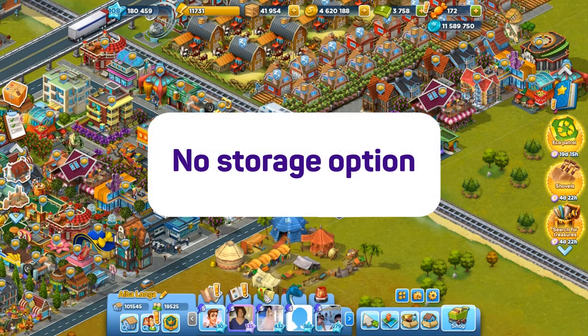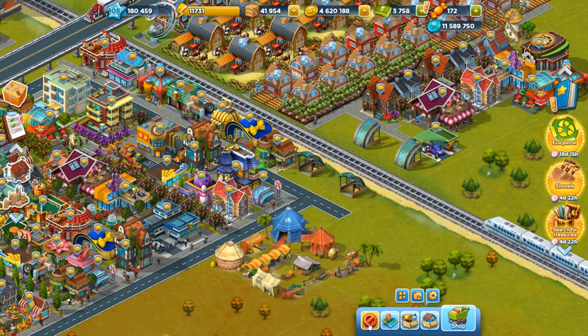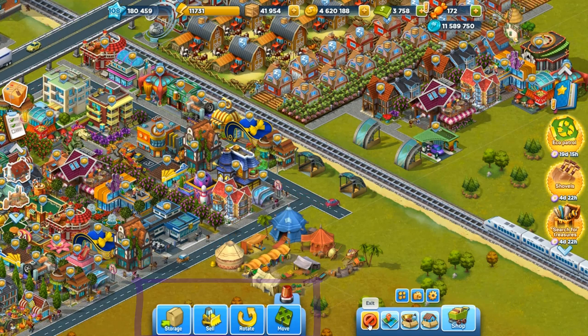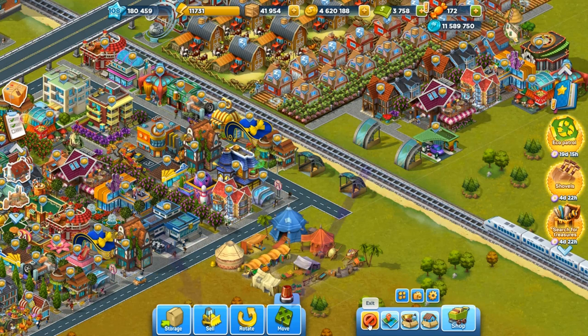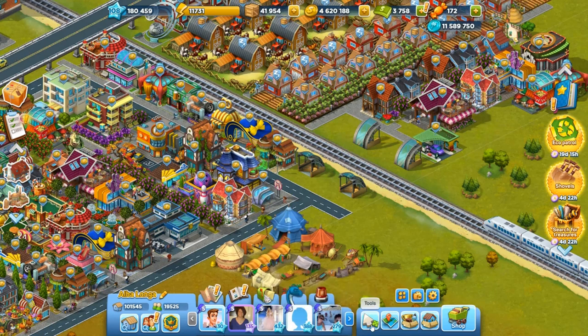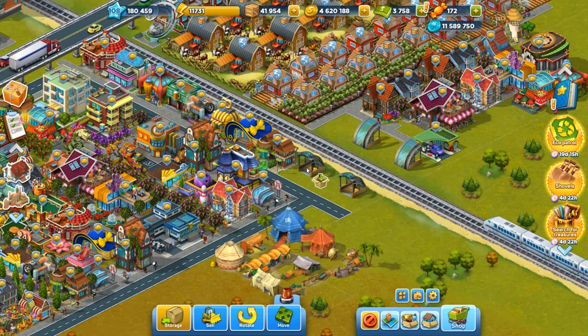A railway crossing cannot be put into storage, unlike other buildings. If we look at the game tools — move, rotate, sell, and storage — you can only use two of them: move and sell. You cannot rotate a crossing; this button does not work. And you cannot put a crossing into your storage; this function does not work either.